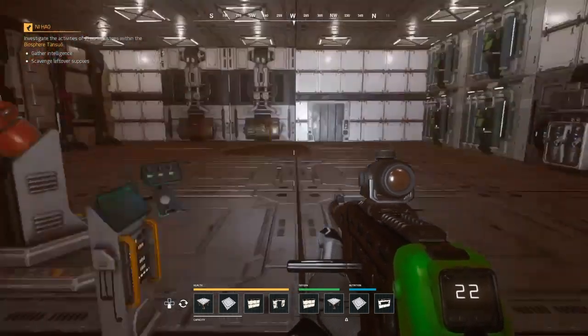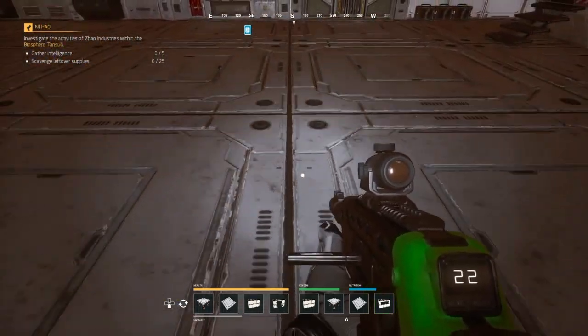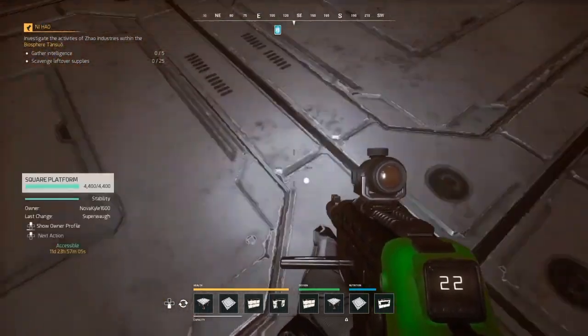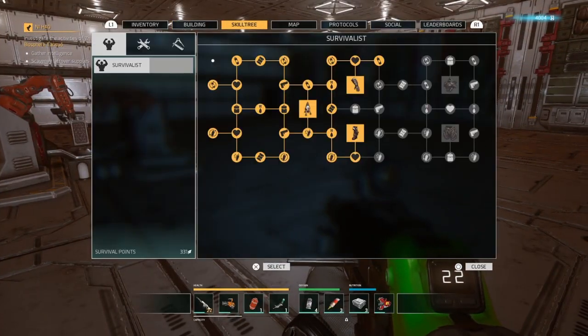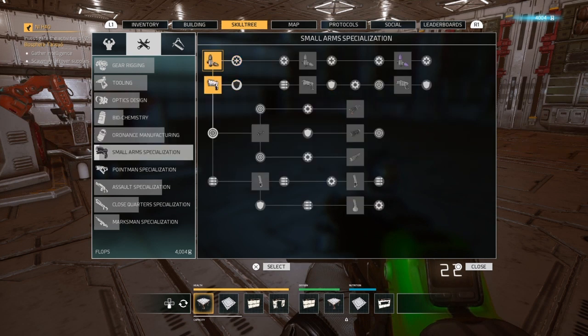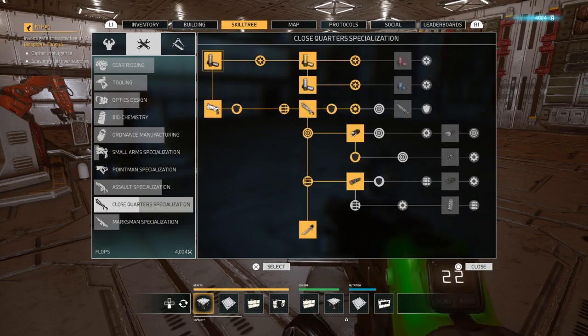When you're going through getting all your flops, pick up everything you come across and save it, because you will need it further on in the game. Back to the skill tree - the first thing you are going to want to do to get more flops quicker is upgrade your weapon. Pick a weapon that you want, whether it be small arms, pointman, assault, close quarters or marksman.